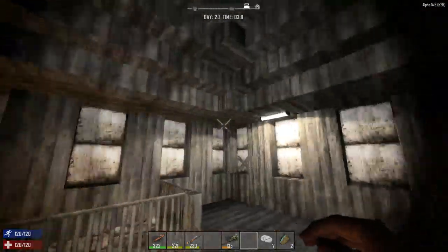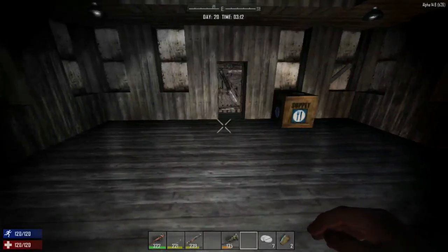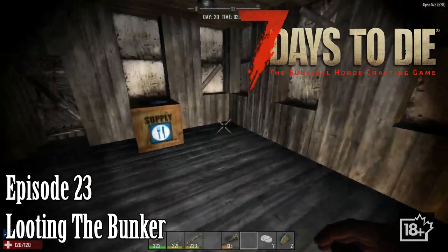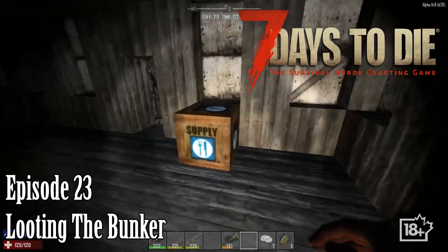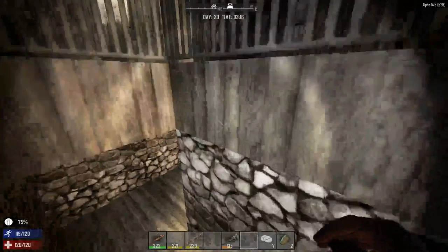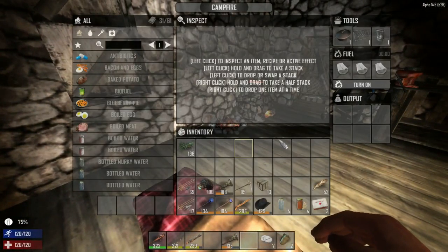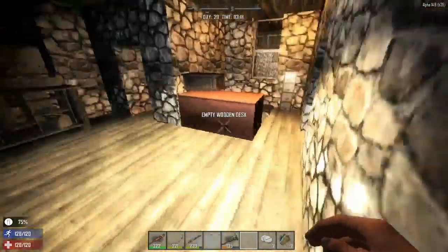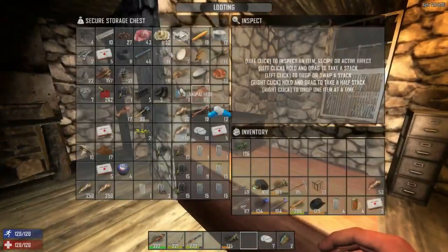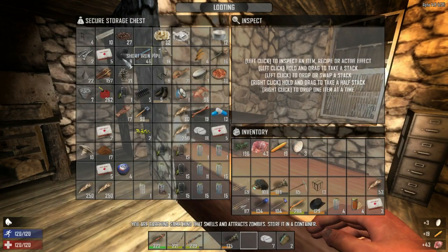Welcome back to another day of Charlotte's adventure in Seven Days to Die. I built this supply box because I feel this is where we can put all of our food items. I figure we might as well start relocating everything. I might replace this campfire and move it upstairs. Let's grab all the food items here.